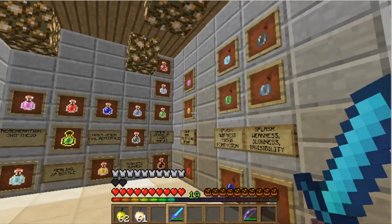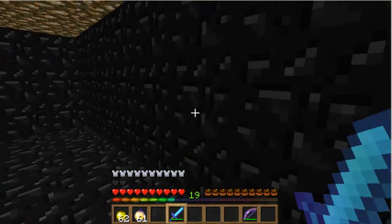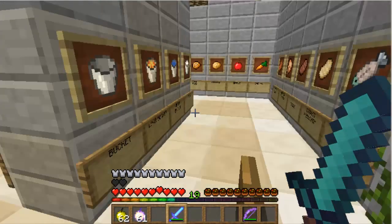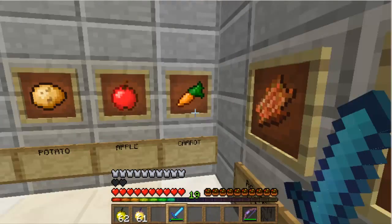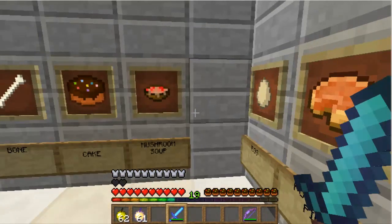The potions all look pretty much the same. Moving on to items — the carrot has definitely changed, I remember it wasn't like that. The potato and most foods have changed. See — the mushroom, the cake.